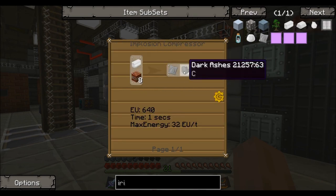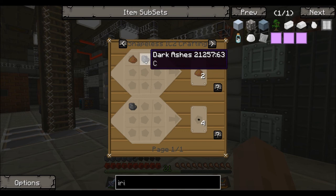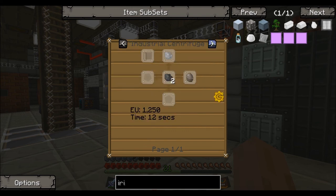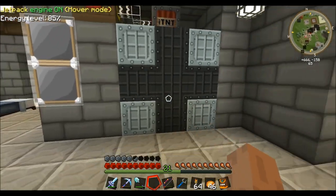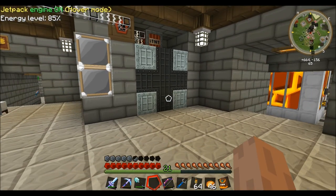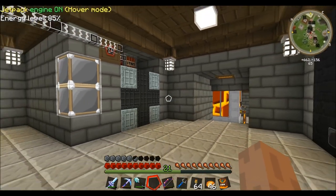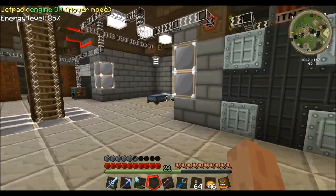Let's check it out - you get a little bit of dark ashes. Not sure what you can use that for - let's check it out. You can use it to make fertilizer, double fertilizer I guess. Yeah, there's not much you can actually do with it, it's kind of a useless waste item. But there it is - that's the implosion compressor.